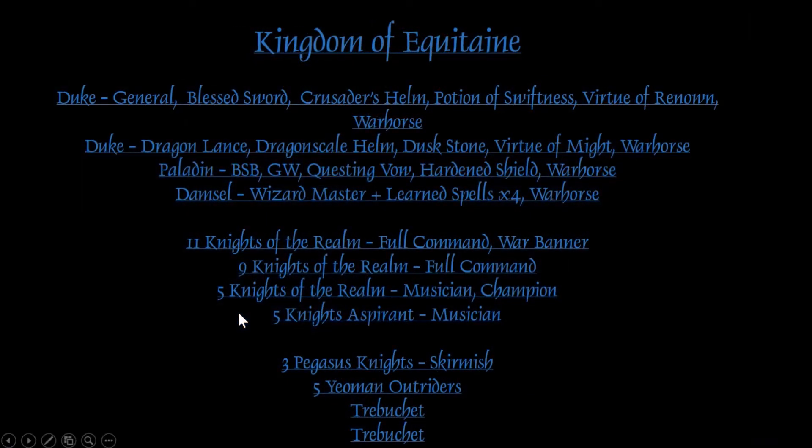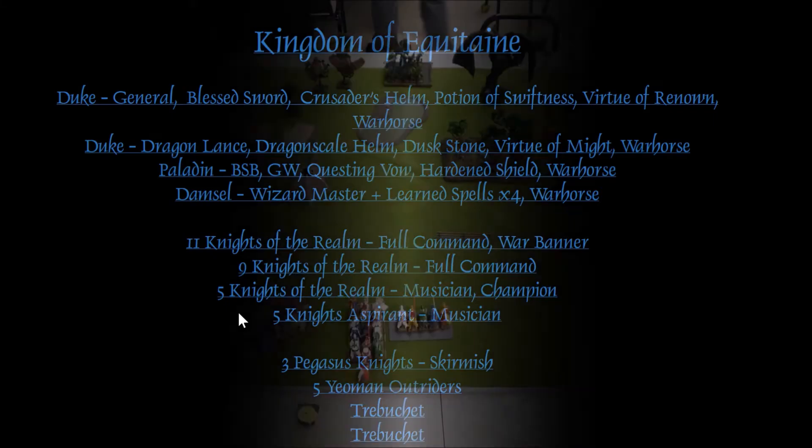So here's my list. Same list I've been using lately. Shamanism is my lore, and I've switched over completely to the virtue of the favor of the king, the five-up ward save versus strength five. It's actually different because it's the first time we have shamanism. I tried Divination, and I even tried Druidism once or twice. You lose too many dudes with Druidism.